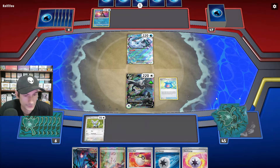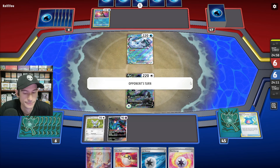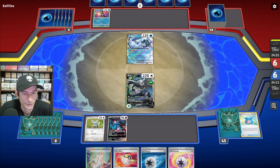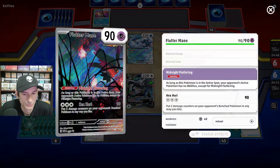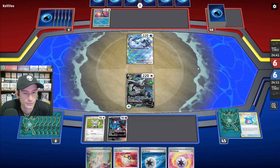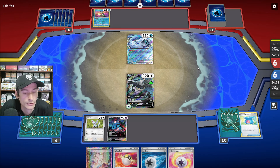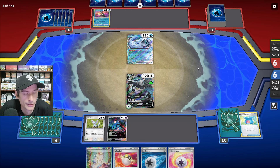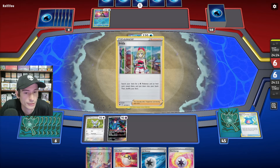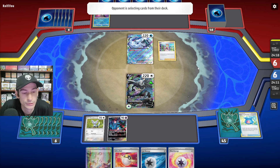Let's take the Fluttermane anyway and pass. I feel like Lugia does have a pretty good advantage here against Chien-Pao, just because we can one-hit KO Chien-Pao for 220 with Tempest Dive. Let's see what they do. They got a pretty good starting hand — they have Irida, so they can get Buddy-Buddy Poffin and a Water Pokemon. They get the Rare Candy right off the bat.